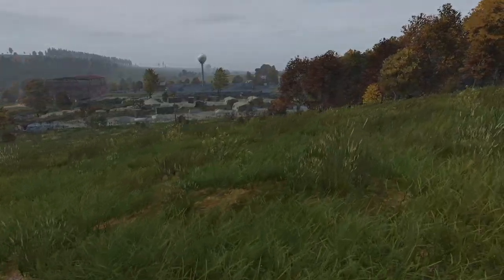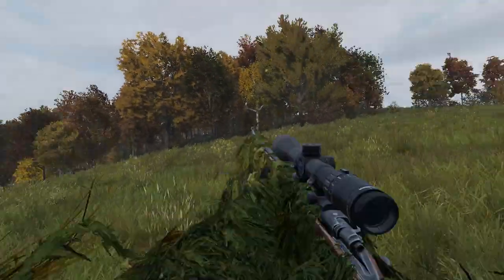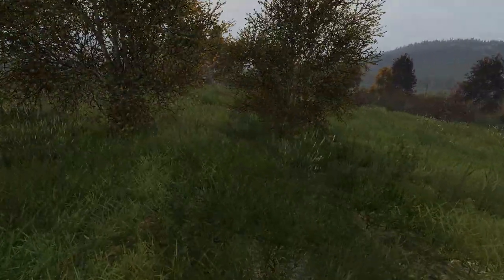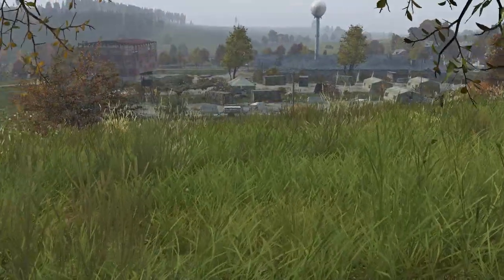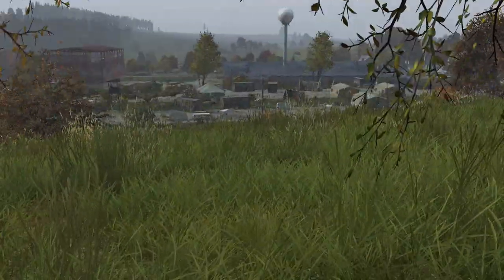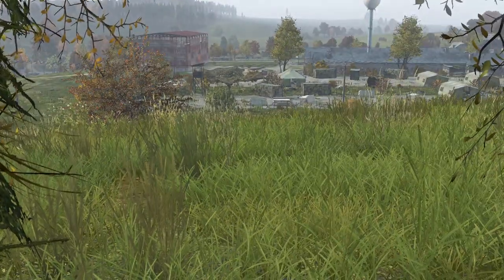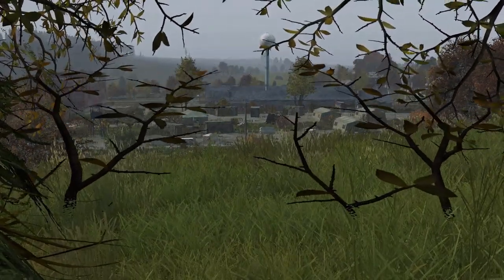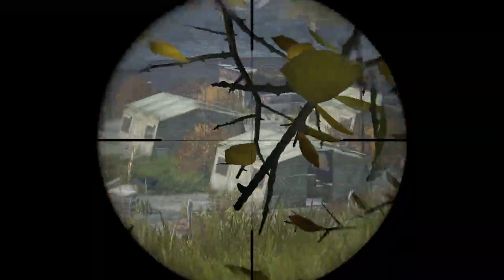Sniper position number four will be from the north side of Starry Sobor. You can choose the tree line which is much more popular, or you can choose this little tree line. Get on any of these bushes, crouch and don't move. You can see nicely the whole military area, compound or whatever you call it. With ghillies, a lot of players might think it's easy to spot you, however if you actually don't move at all, you should be in very good cover and not be worried about players spotting you from far away.